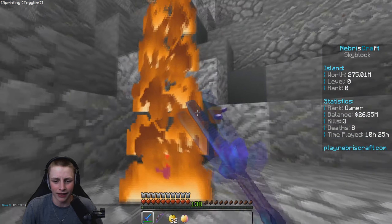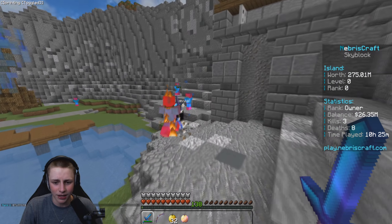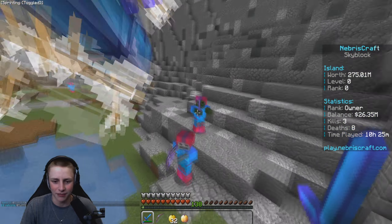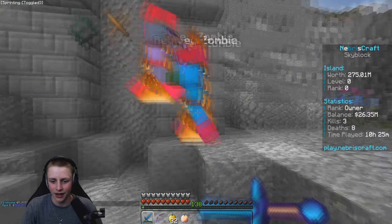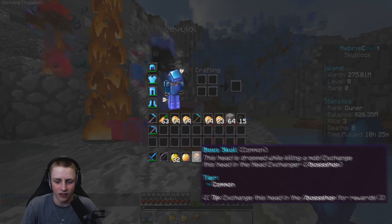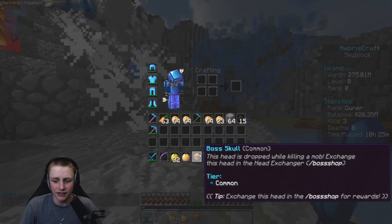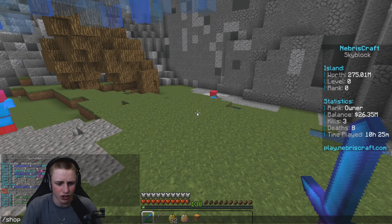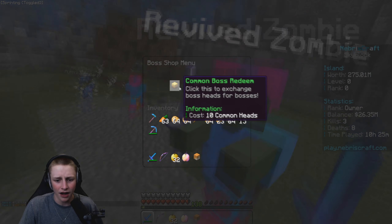Let me kill a few of these custom mobs — okay there we go, we just got a head! So I got a common boss skull. There are actually three types of boss skulls: common, rare, and legendary. With these skulls you can do slash boss shop — or slash shop and click boss shop — and you can exchange the heads for actual bosses. You exchange 10 common boss heads for a common boss.